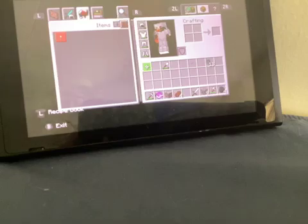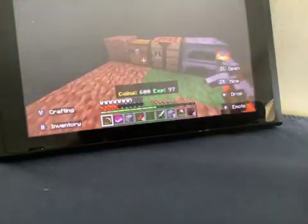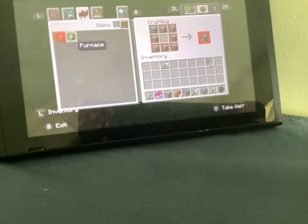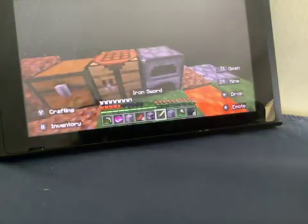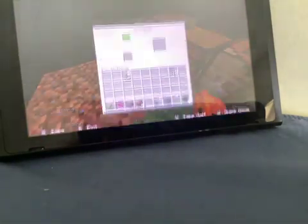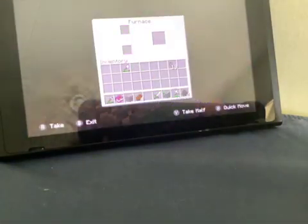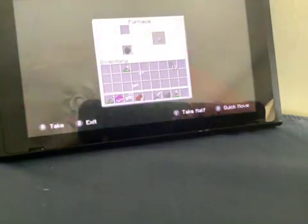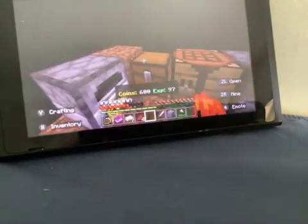So let's make another furnace. Let's head over to the crafting table, make a furnace, and we can smelt double as quick. So let's just put some coal in there, put that iron ore in. This iron should be done — put that in the chest.